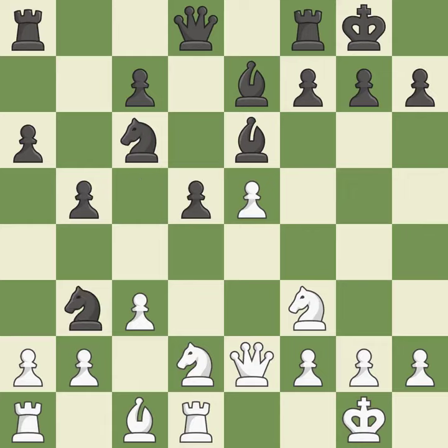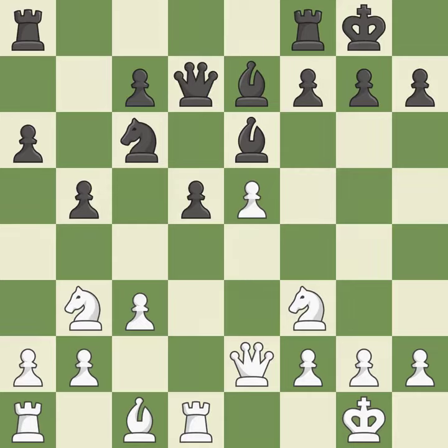This keeps the material balance in check with good commerce. Recaptures. The rooks are linked by this, making it easier for them to work together in the future.